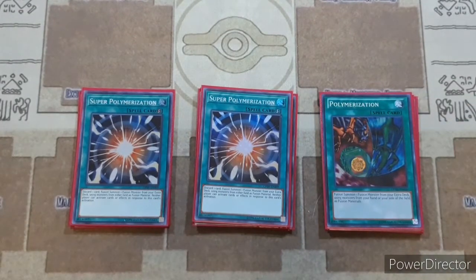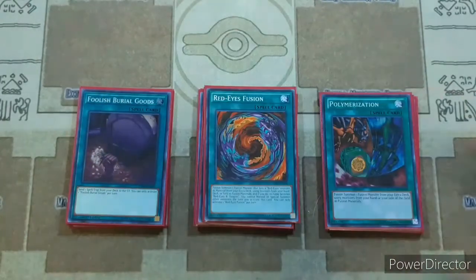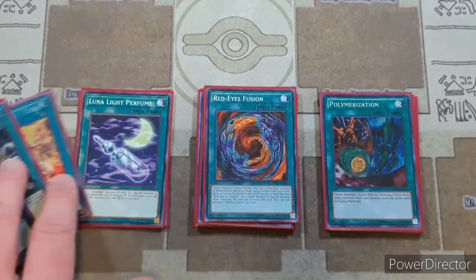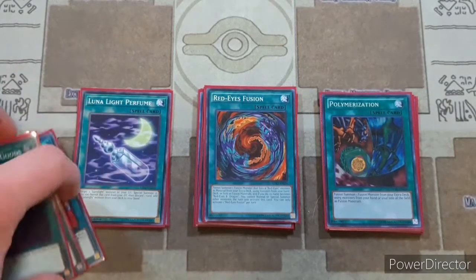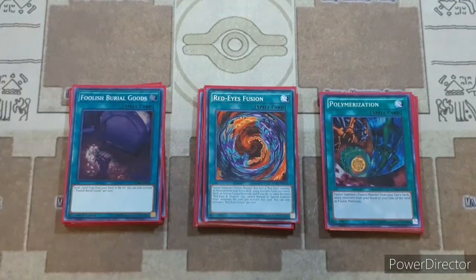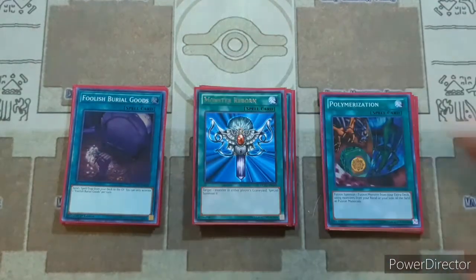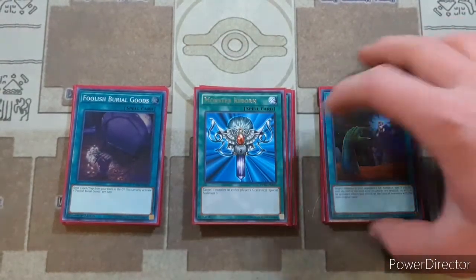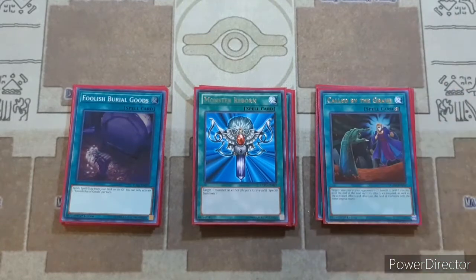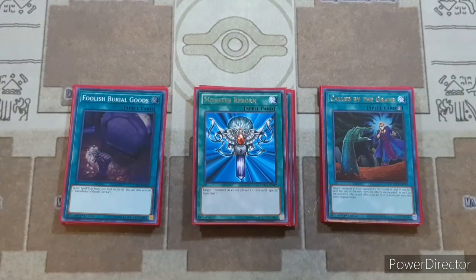Then we have our one searchable Polarization and one copy of Red-Eyes Fusion. Just to round off the rest of the spells, we have one Foolish Burial Goods, which is just to send exclusively our Lunalight Perfume — you could bump this up to two or three to really aggressively search all of your Lunalight monsters. Then we have one copy of Monster Reborn and one Called by the Grave, just to make sure we don't get hit by Ash on our really important Kaleidochick effects.